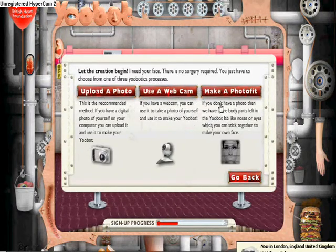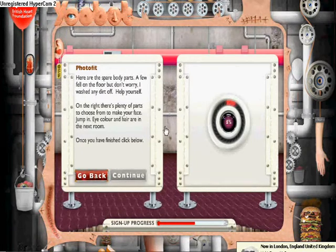So you start off just filling out some information. You can choose from options of uploading a photo of yourself, using your webcam to get your face, or just making a photo fit.